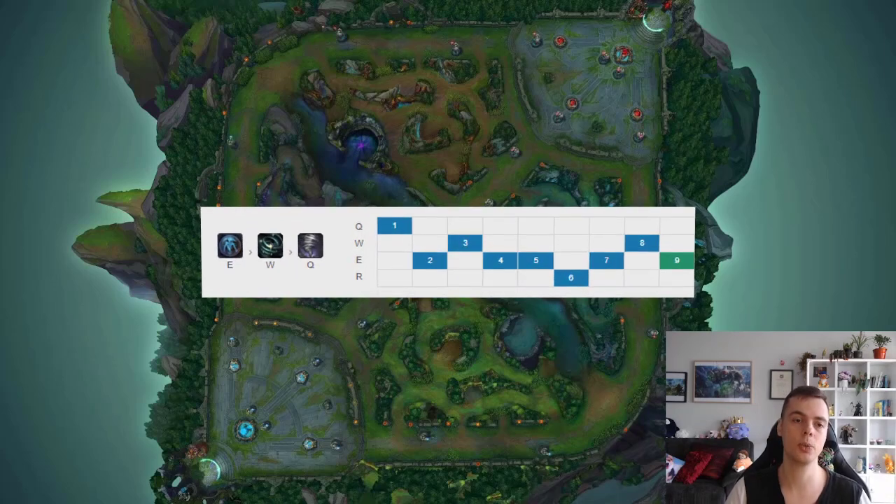Moving on to Janna's abilities. You want to max E, then W, then Q. You should start Q 10 times out of 10 — I've experimented with W start and it felt very underwhelming; E start there's just no reason. Start Q and then take E at level 2 most of the time, 9 times out of 10. Your E at level 2 allows you to auto-attack, Q, auto-attack to proc all three Spellthief's stacks while staying healthy.